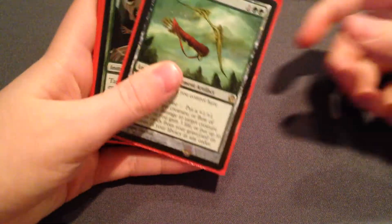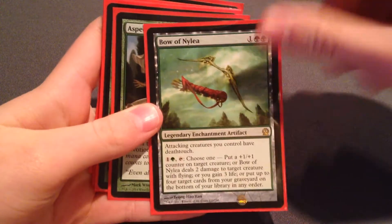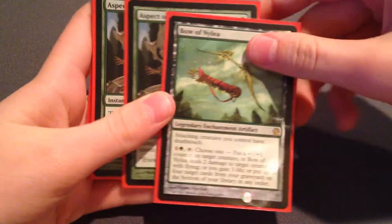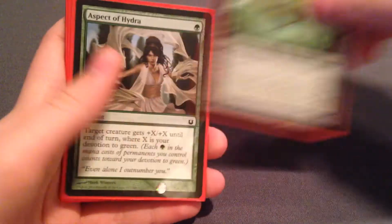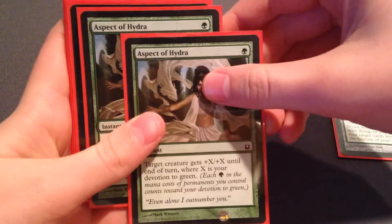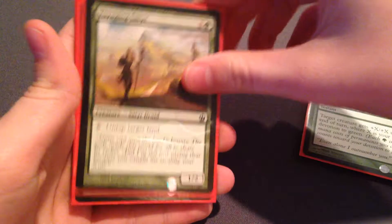On to the green cards. I got a Bow of Nylea and that really changed the game when I got that out — really good. Aspect of Hydra — I have two of those. And Voyaging Satyr.